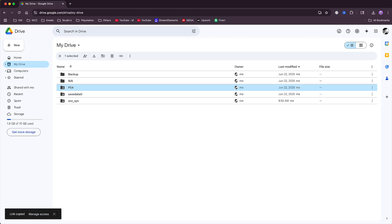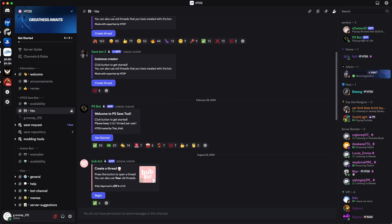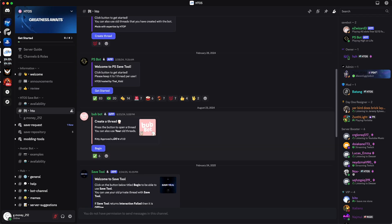If you need the link to the Discord server for the save bot, it will be in the description below. Once you get on the server, it's fairly simple and easy to use for decrypting your save. The very first thing you want to do is click where it says HTO in that thread. You will see three save bots you can use — the one everyone is using is the PS bot because it's the most reliable. Simply press Get Started.